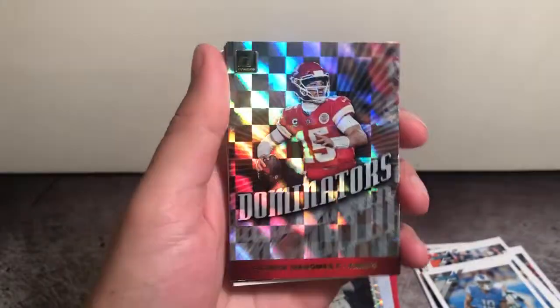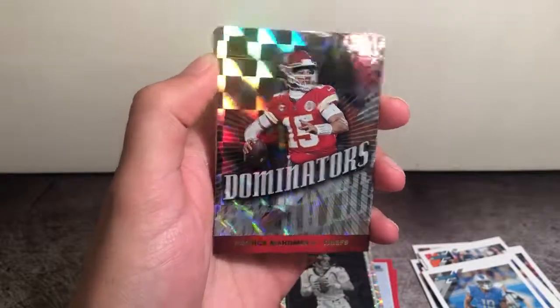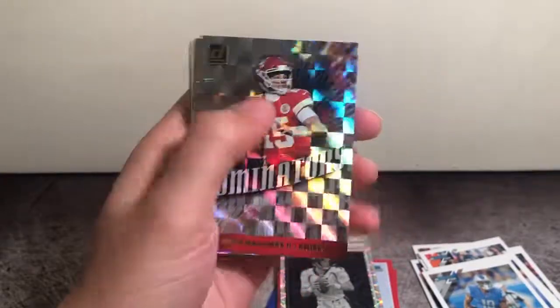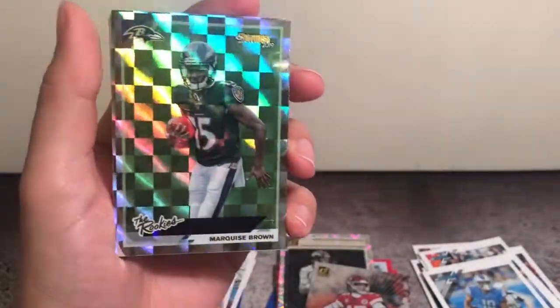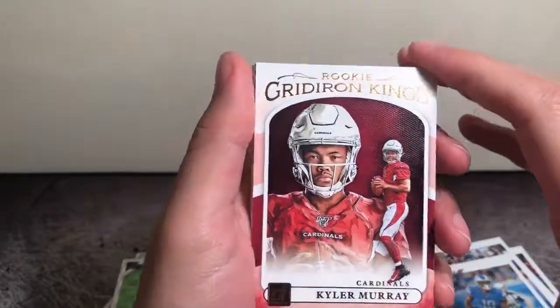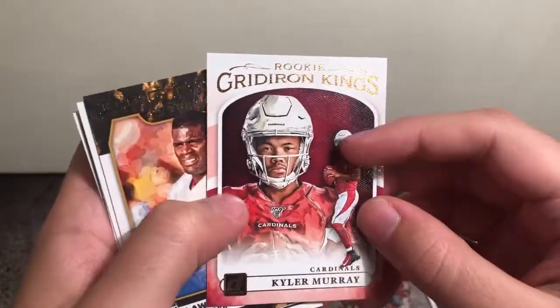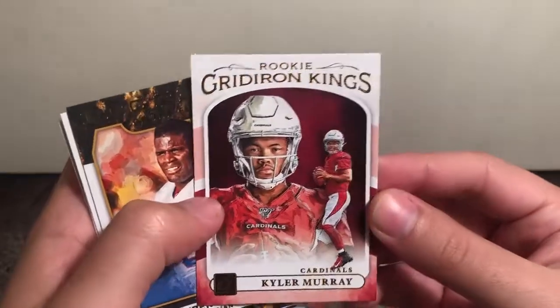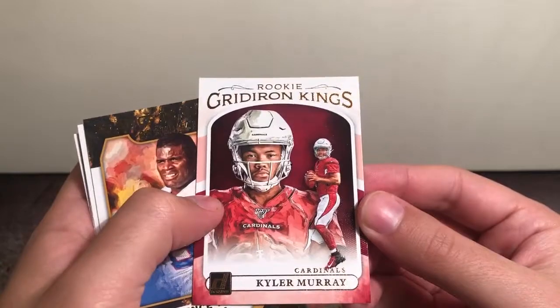Oh, very nice — a Mahomes Dominators. Holmes cards are just going at a premium right now, honestly, so any inserts are welcome. And we got The Rookies — Marquise Hollywood Brown. Very cool. Hey, there it is — we got a Canvas Gridiron Kings Kyler Murray. It's my first Kyler anything, so real nice.